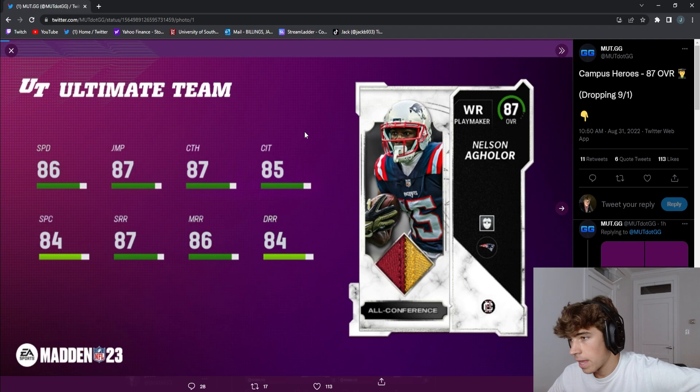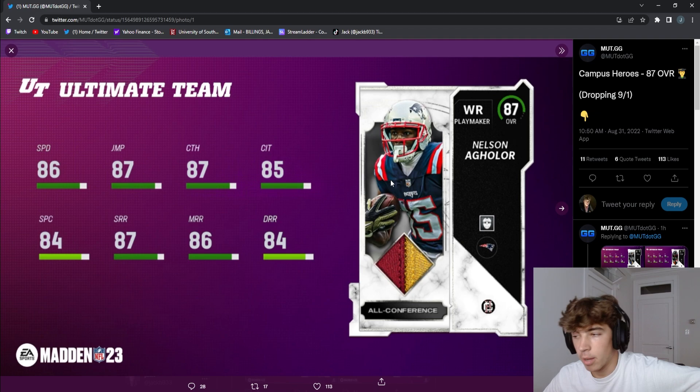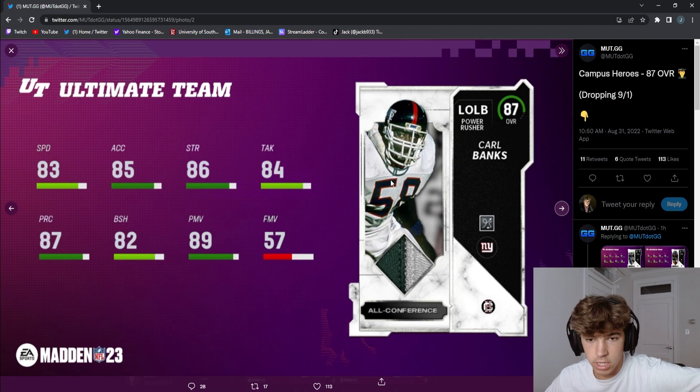The 87 Nelson Aguirre is obviously my boy on the Patriots — I'm probably gonna pick him up. I'll tell you later; I'm probably gonna pick all these guys up. I don't know exactly what the plan is 100%, but I have my plan — it's just whether or not I'll be able to execute it efficiently.